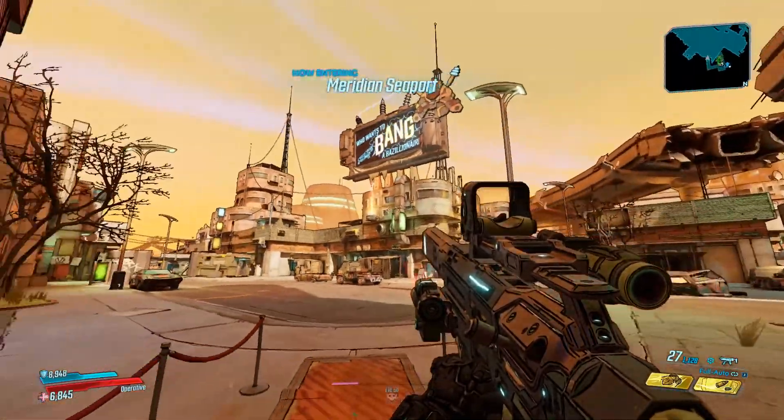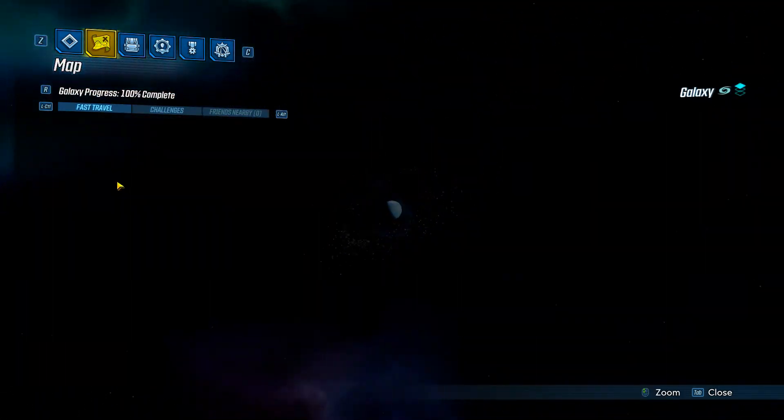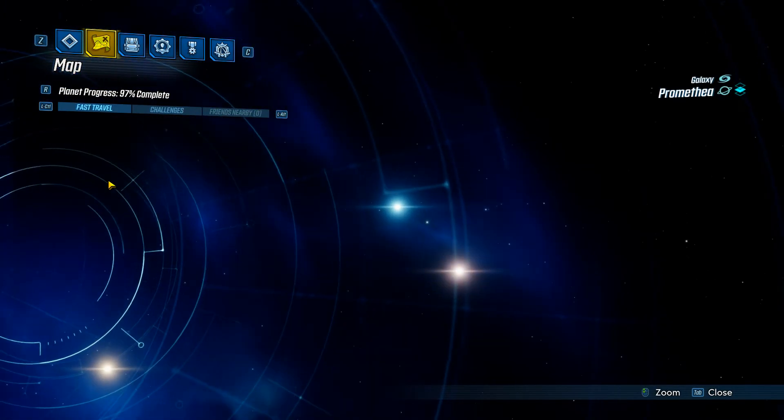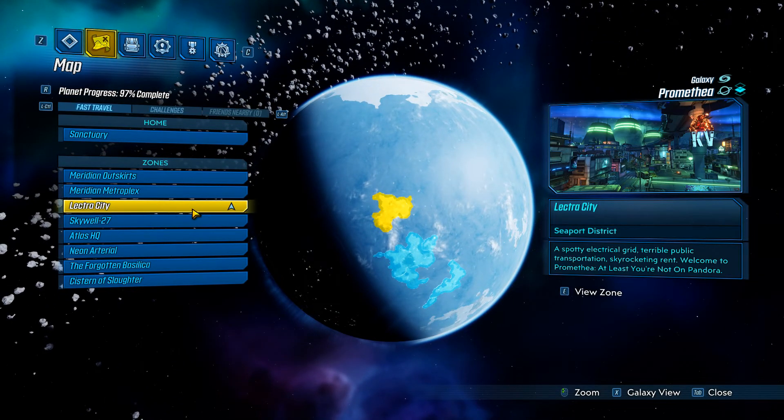For this you have to head to Lectra City, which is on Promethea. You cannot just get here automatically — there's a side mission I think it's for Moxie where you have to kill Killavolt, and that will lead you to Lectra City on Promethea.